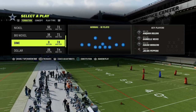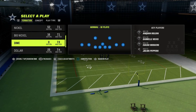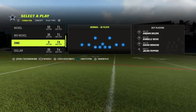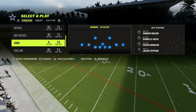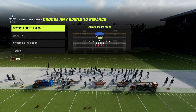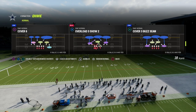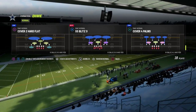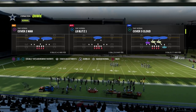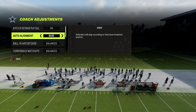The defense we're talking about today comes out of the Dime Normal formation. It's a pretty unique formation that I personally overlooked early in the year because of how good Dollar was. What's great about Dime Normal is it's really good against the run, it's in the 46 playbook, and it has a lot of different coverages — Cover Four Quarters, Cover Three Cloud, Cover Six, and Cover Four Palms. It's one of the only formations in the game that has all four of those coverages.